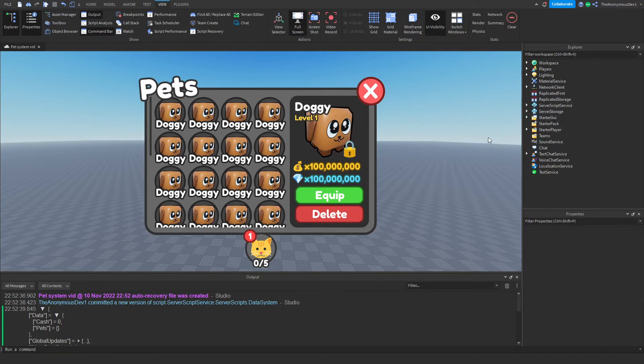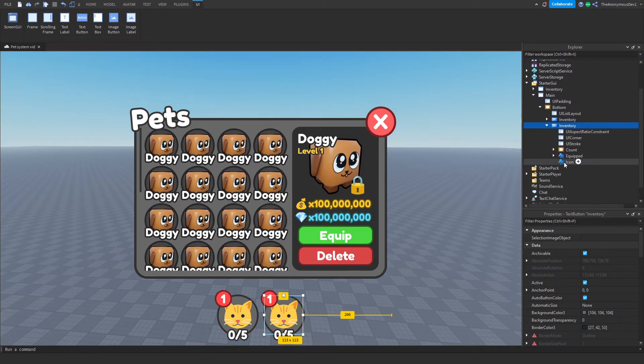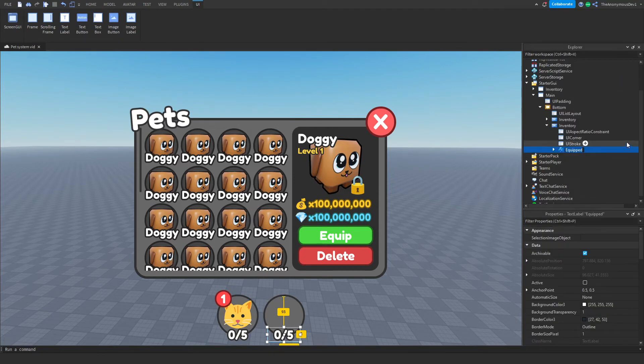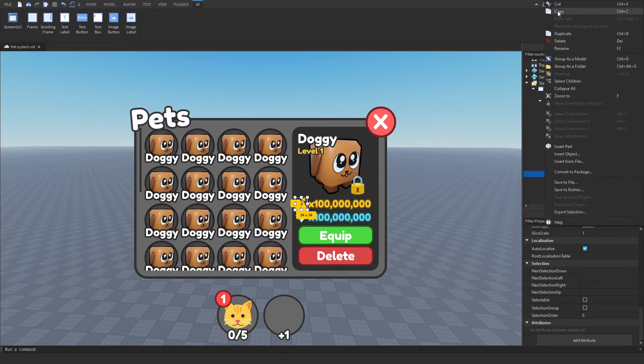Now we're going to add a button that adds cash each time we click it. Close everything and go into StarterGui, then into the main bottom inventory. Duplicate the button, delete the things inside apart from 'equipped', and name this 'TextLabel'. Change the text to '+1' and insert an icon named 'add value'.